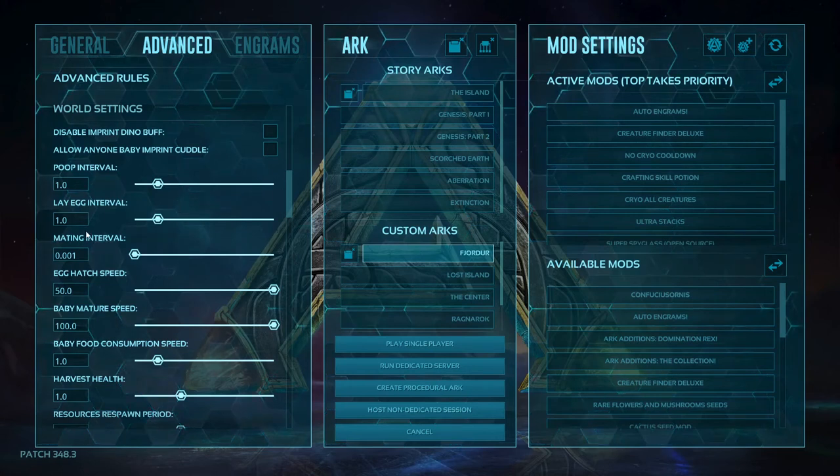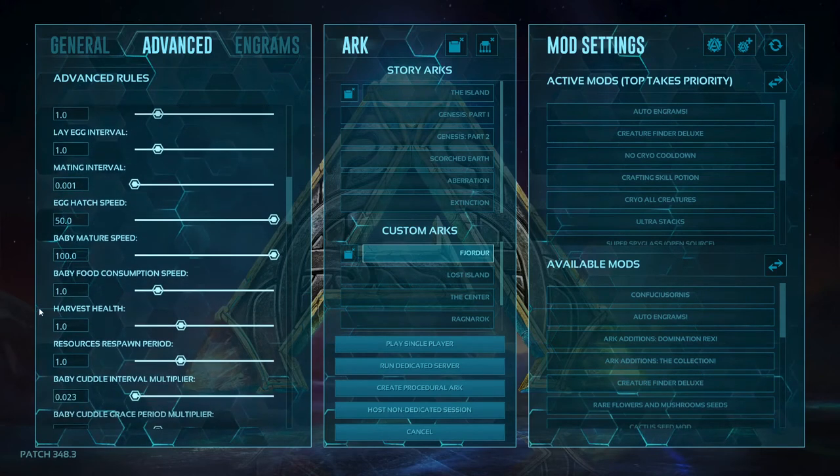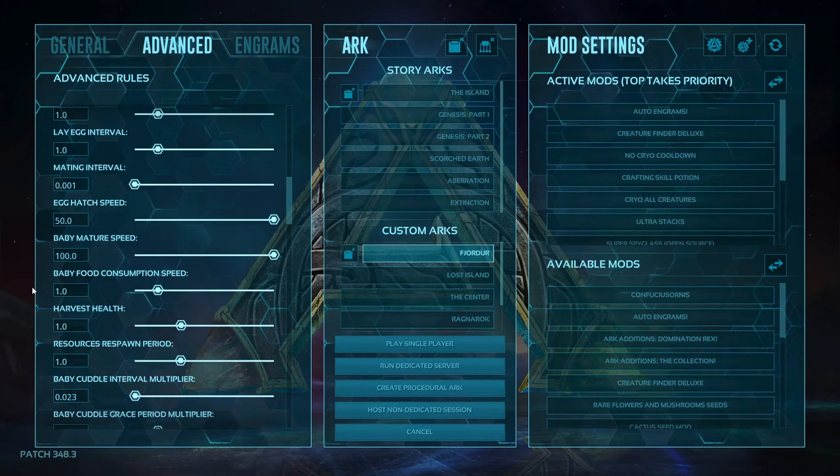Mating intervals I have turned down to 0.001, so that way on single player you only have to wait a couple minutes between breedings of your dinos instead of a couple days or hours. Then egg hatch speed I've bumped up to 50 — it felt pretty nice at 50. It took five minutes for a Rex egg to hatch at that speed. Maturation speed I have set to 100. You might think that's fast, but it still took about two to five hours for those Rexes.